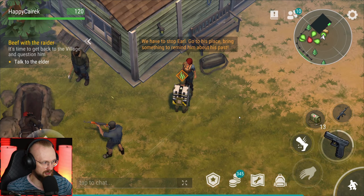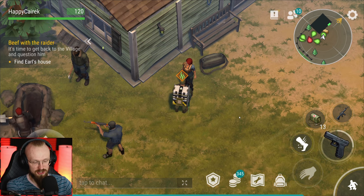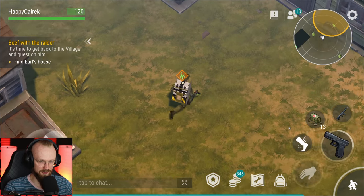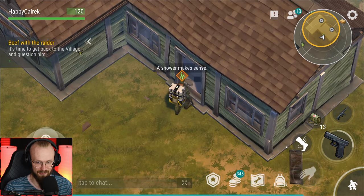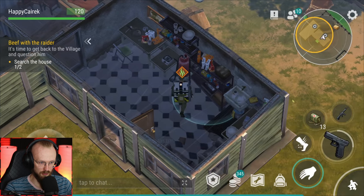Do I have to talk to her? Probably gene. We have to stop Earl, go to his place, bring something to remind him about his past. Why would you want to stop Earl? Let's find Earl's house. That other guy killed lots of his own people. Big deal - your girlfriend and your brother died in that raid, it's no reason to quit. Why the hell weren't you shooting at those traitors? Not cool, bro.